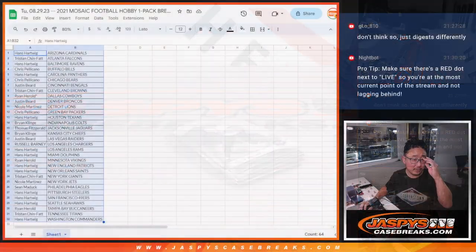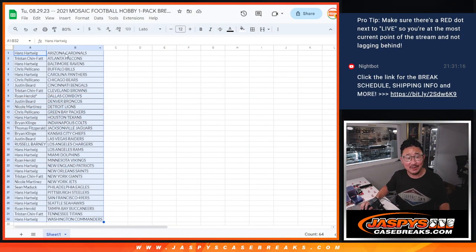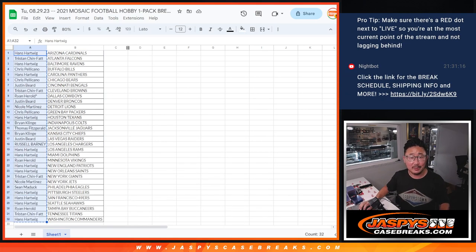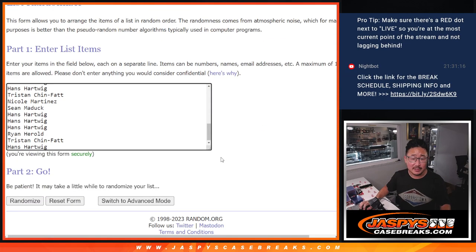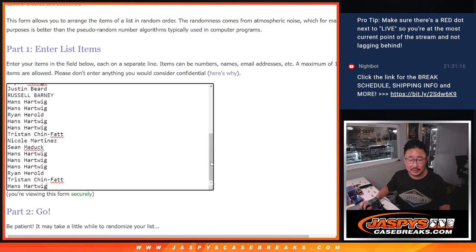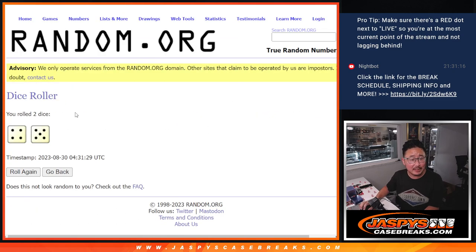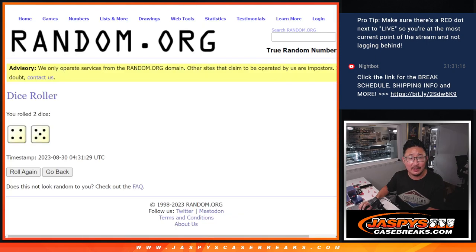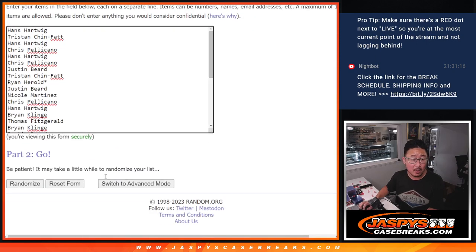All right, now let's flip back over here. There are five big hits in this break, and those are the five spots we're giving away in the next break. So let's get some new dice, new list. You're still in it, ladies and gentlemen. I'm going to roll it and randomize it — four and a five, nine times. Top five after nine are going to be in that Panini One break.